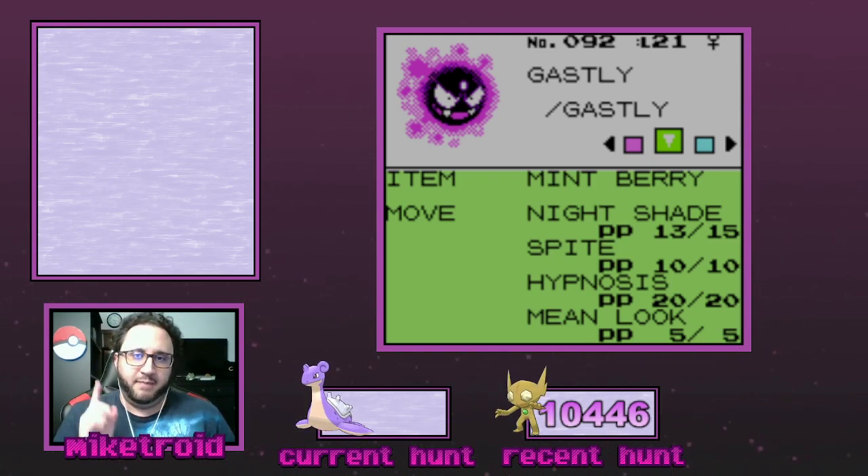I also recommend putting a Mint Berry on your Gastly. This can be found north of Olivine City, west of Ecruteak City, by the Miltank Ranch — super easy to get. Mint Berry, for those that don't know, is the Gen 2 equivalent of Chesto Berry; it just wakes you up if you fall asleep. Unfortunately, this Lapras does use Sing, so the Mint Berry is like a one-time get-out-of-jail-free card as you're weakening it and trying to put it to sleep yourself. So I definitely recommend this setup.